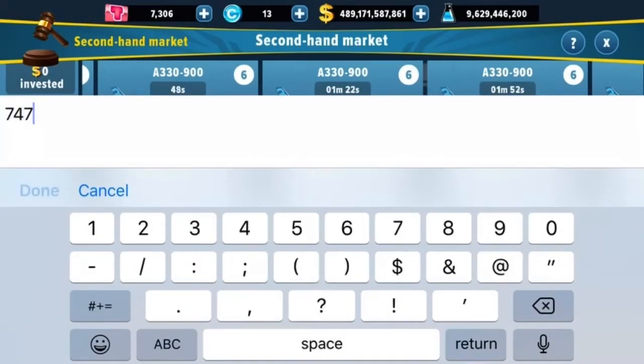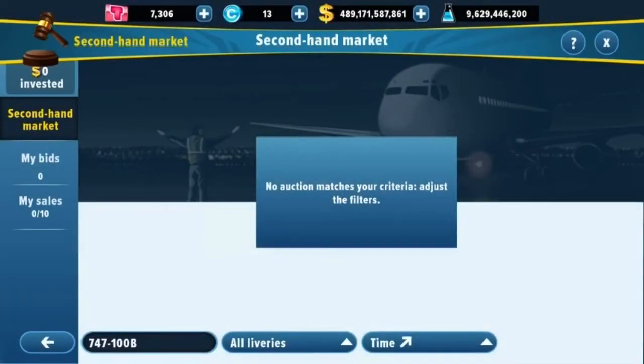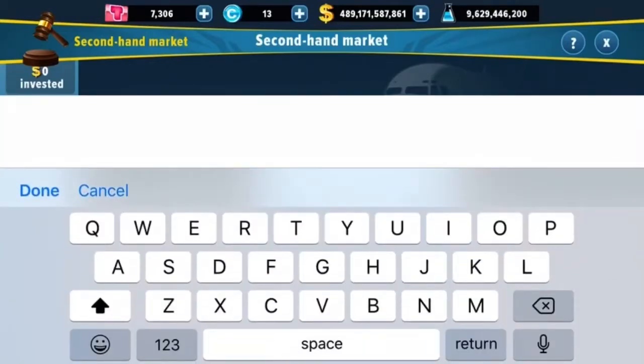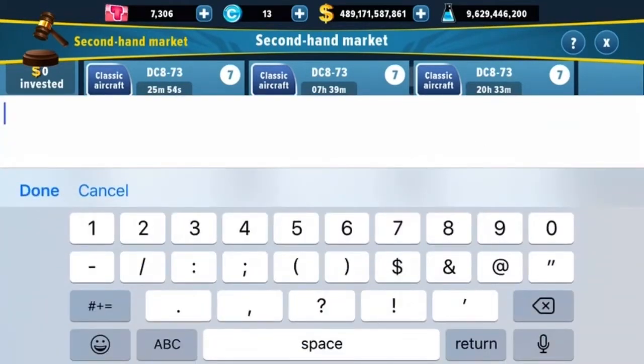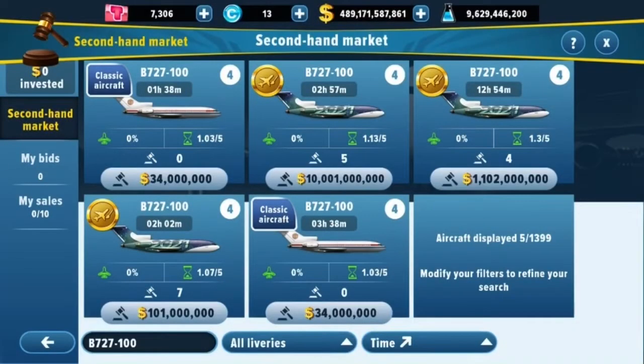You can bid on practically any plane you want. For example, if you search 747-100 there aren't any available at the moment, but I've purchased nine 747-100s from the market. For something more practical, like the DC-873, there are a few available — they became a bit more rare after Christmas when the game gave out a free DC-873. The 727 is well-represented too — there are five listed, with prices ranging from 34 million all the way up to 10 billion dollars.